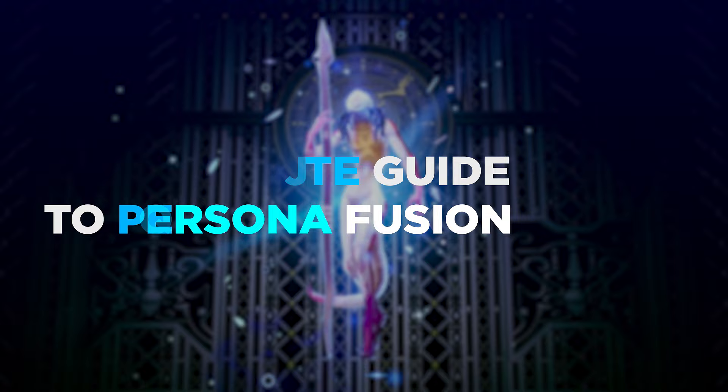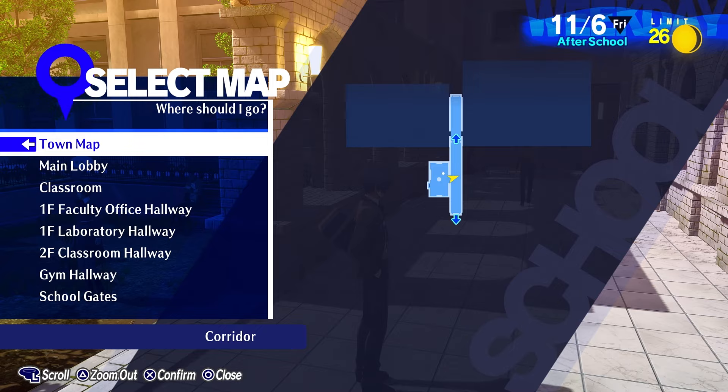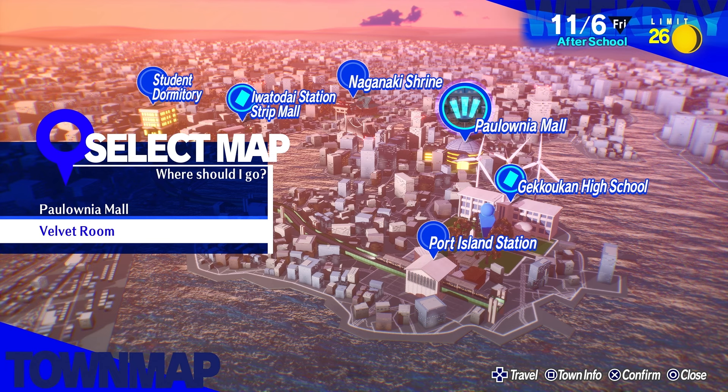Alright, so we're going to be doing another off-the-cuff video. So thanks everyone for tuning in — timestamps will be down below so you can skip ahead if you want to. We're going to be going to the Velvet Room and just going through basically a bunch of different methods to go through fusion.